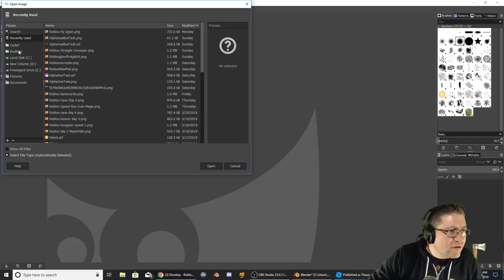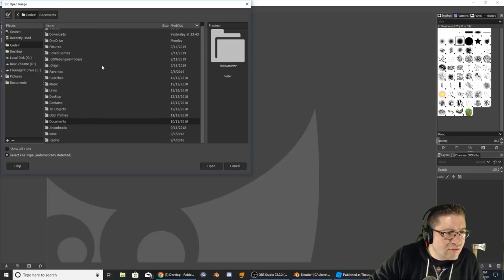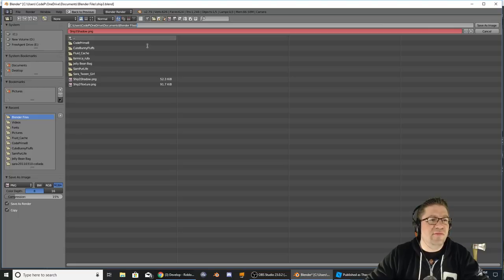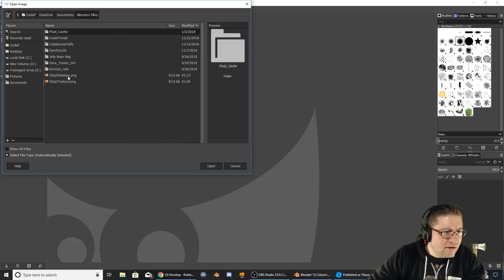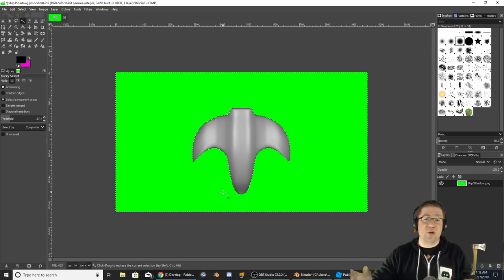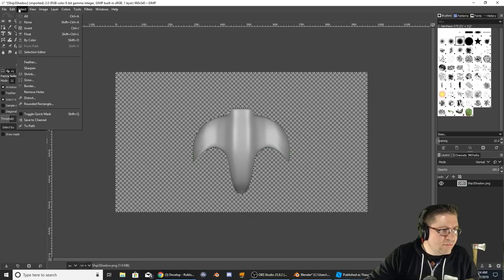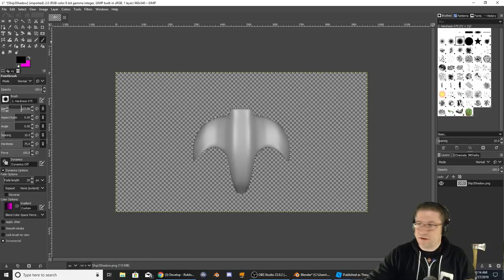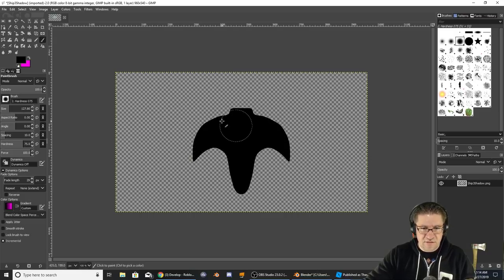I should be able to go into Documents > Blender files and there's the Shadow. Open. So using my magic select tool here, I'm going to select the whole green area because it's all green. Then I'll do Select > Invert just like that. Then grab a paintbrush, make it really large, and just do it all over like that so it's nice and shadowy. Perfect.